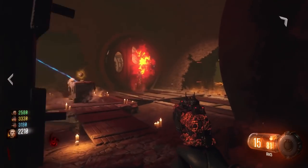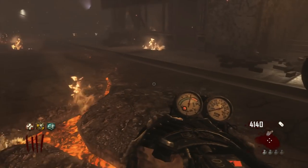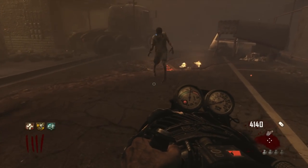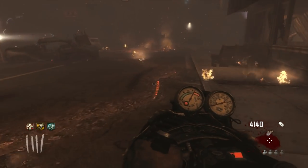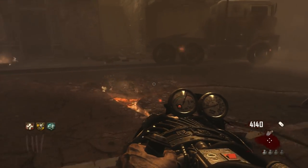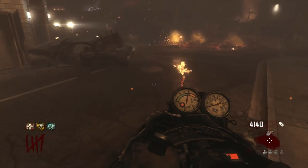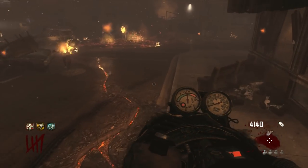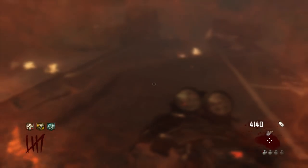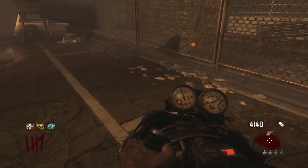Coming in at the number 1 spot for worst map feature in Call of Duty Zombies history is lava on Transit and its subdivisions. You take a lot of damage from lava, especially if you stay in it, and combine that with getting hit by zombies and you're setting yourself up for disaster. I don't know why Treyarch decided to include lava — they haven't done it since, which is a good thing. I can understand the lore reasoning since you blow up the Earth at the end of the Moon Easter egg, but it's just so frustrating. Lava is the worst map feature.